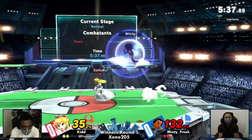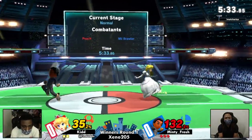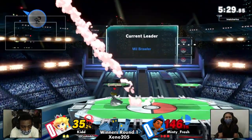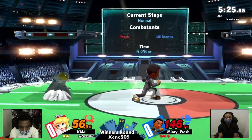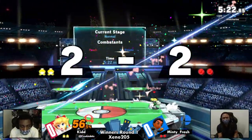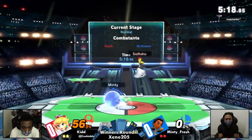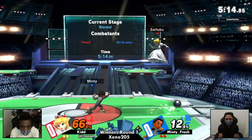Peach is definitely really good at killing, but it doesn't really matter if you can't do anything. Kid was actually doing really well looking at Minty Fresh's defensive options when they were in disadvantage, but Minty's going to take that first stock. Speaking of disadvantage, we're going back to only a 50% deficit, which against Peach with combos is not that big of a gap.